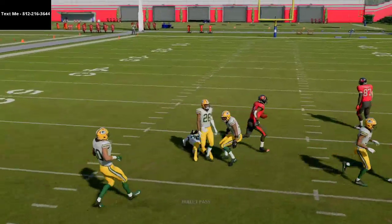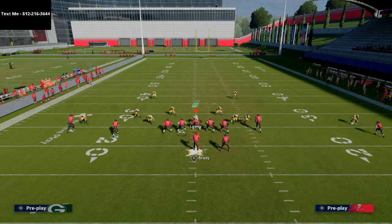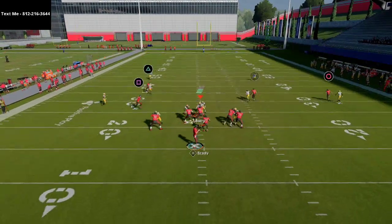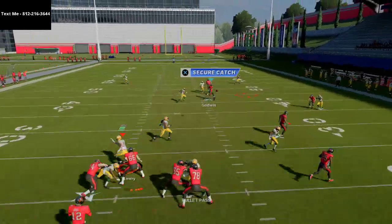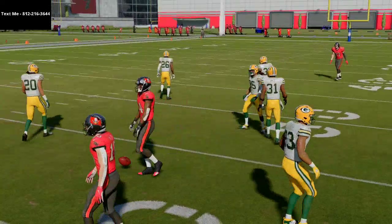What you're gonna see is this play beats every single coverage in the game, including man-to-man coverage. It's basically a levels concept and you're simply going to read your tight end seam route to your levels in route, backside to your curl route. That's all you're gonna need to do, and you'll see that this play will give you a lot of success as a yard gainer in Madden 21. Text me for more tips.